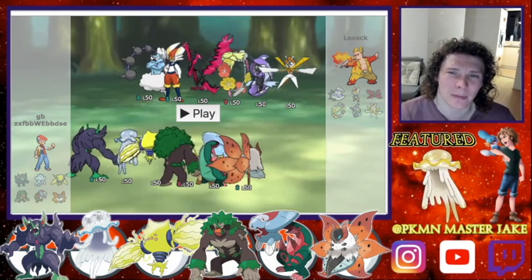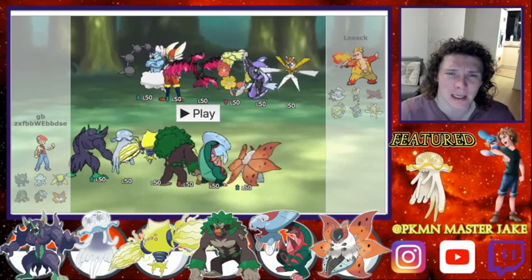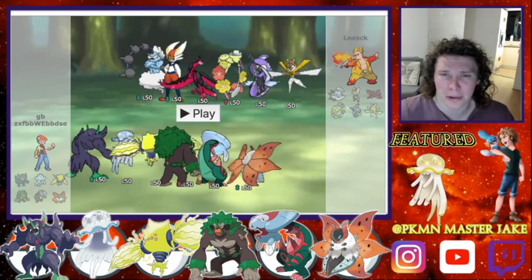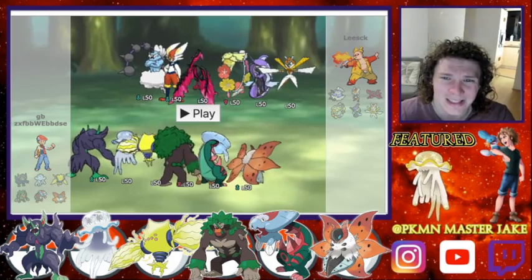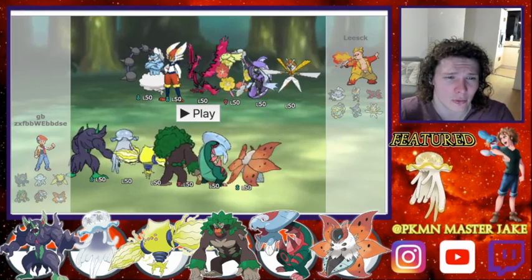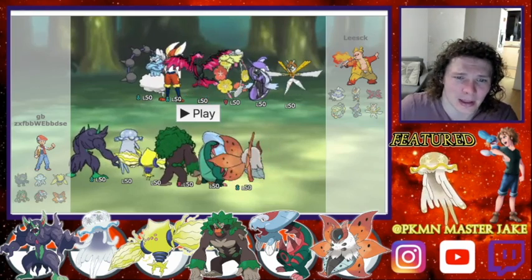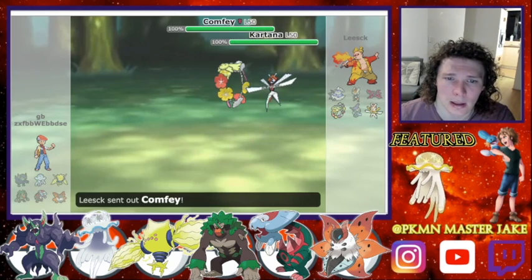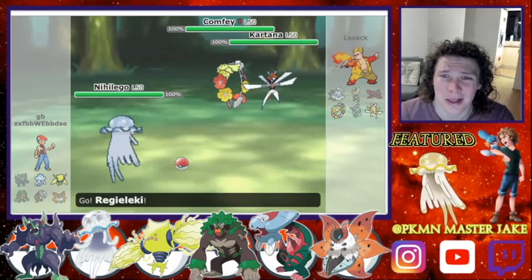As you can see, he's got some pretty big threats on the other team, but this team doesn't do overly well against the Nielgo, so I'm going to probably lead with that. He does have a lot of Pokemon that are weak to the Regilecki. So I think that's going to be my lead. If we've got Regilecki and Nielgo on my side, he goes Comfy and Katana.